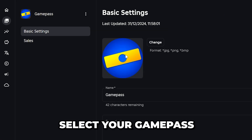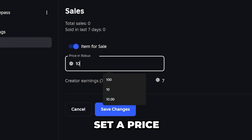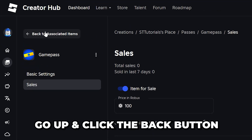Select your game pass to open the settings, then select Sales from the side. Go across and enable the item for sale option, then set a price using the provided box. This is how much the game pass will cost in Robux, however you will only receive 60% of the purchase price.